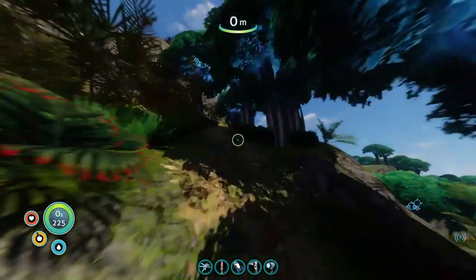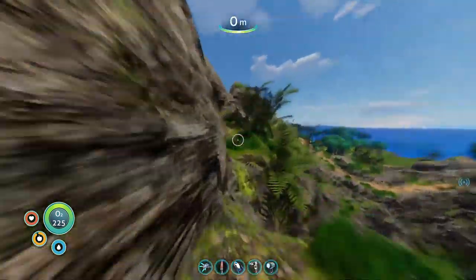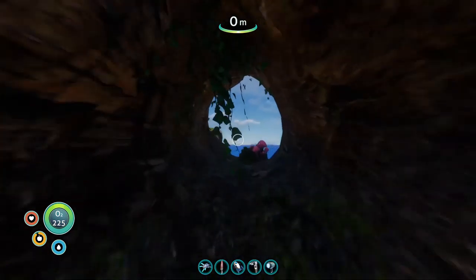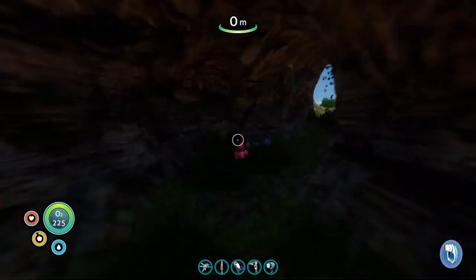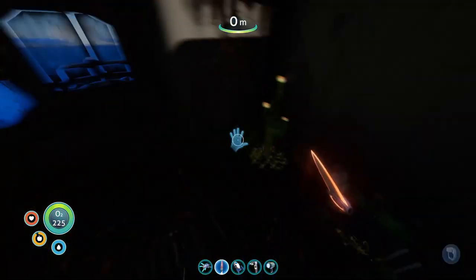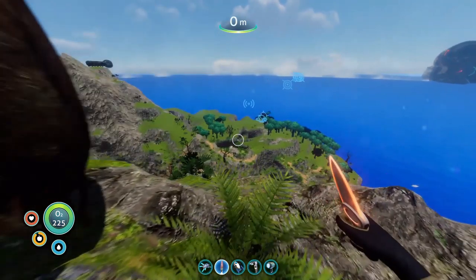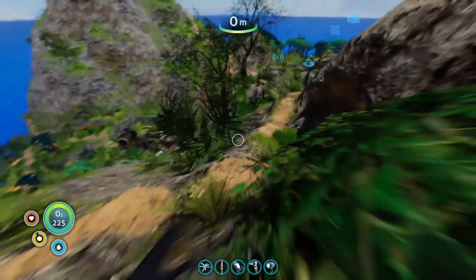There's gotta be a cave entrance I can go to that'll give me some good resources. I don't even know where I'm going. All right, we're just gonna run down this mountain here and hope to find a cave.